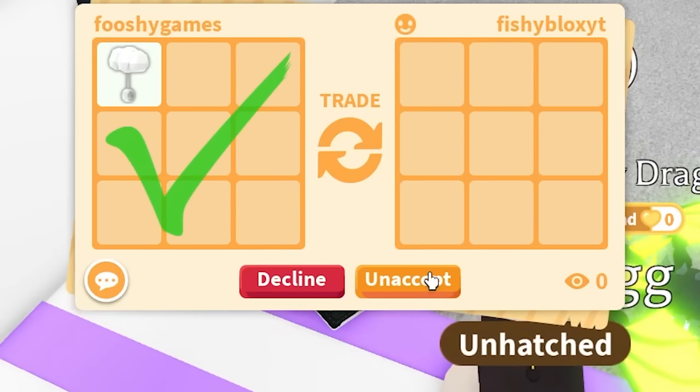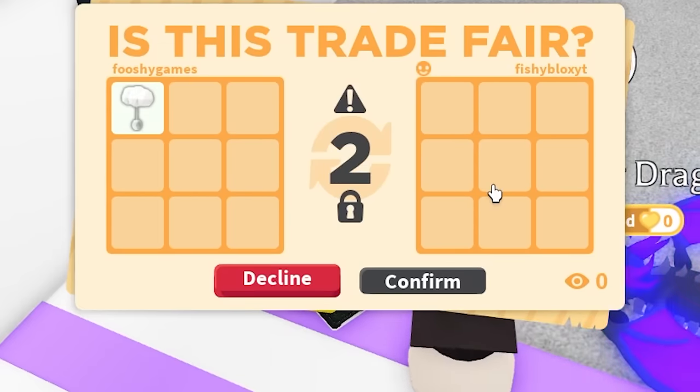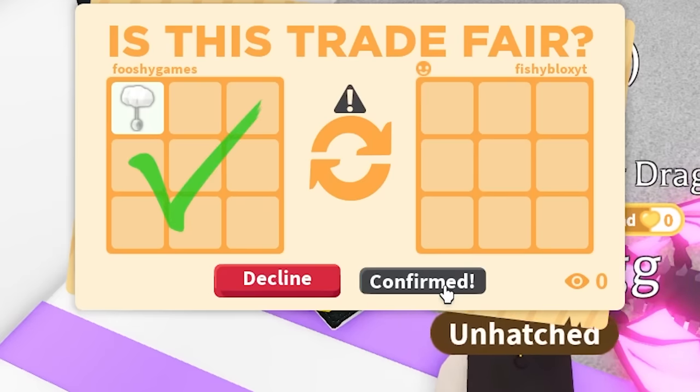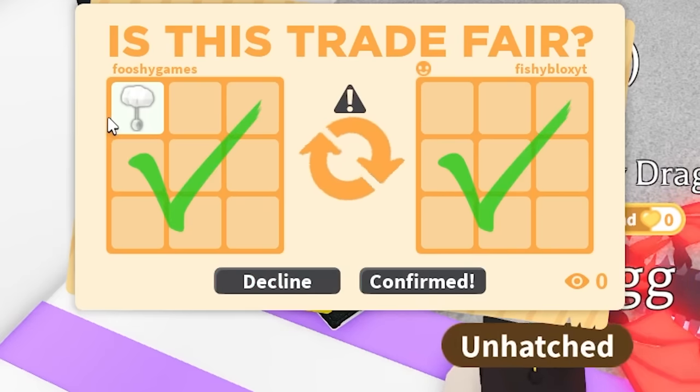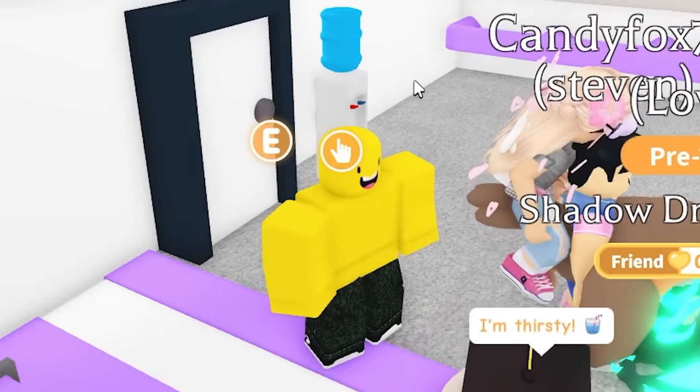The Fishy Army servers were not the move — I wasn't going to find a real trade there. I need to return the item. Maybe I should give it to an extremely new, super noob account. Some people recognize Fushi, so trading as Fushi isn't working as well as I thought. We might have to switch the method and go to a real noob account.